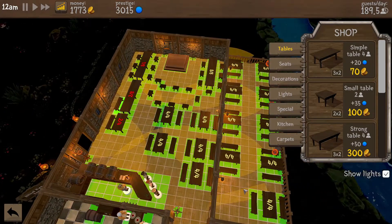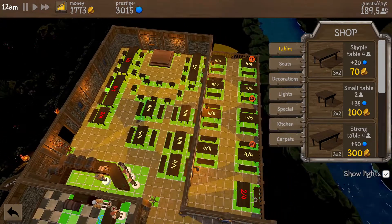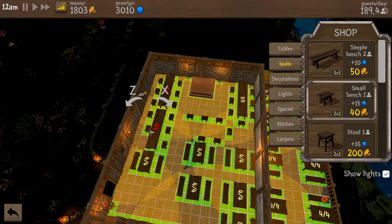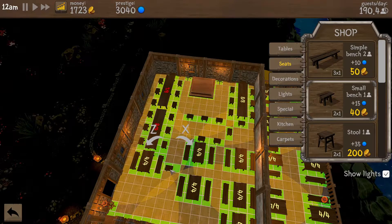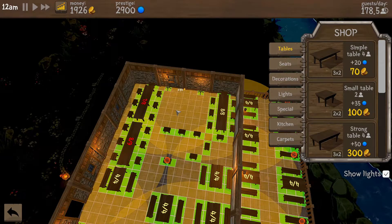Do we want seats or stools? I think we combine them - it's a little weird. We'll go for seats. Can't afford better seats yet but that'll be fine. You're going to go - a bit of rearranging, it'll be fine. We'll have the fireplace in the middle here. I'm going to try that because I think we're going to be able to cook at it.